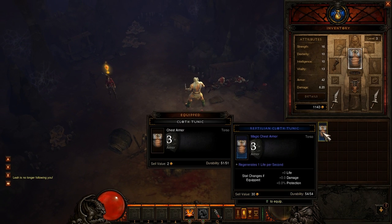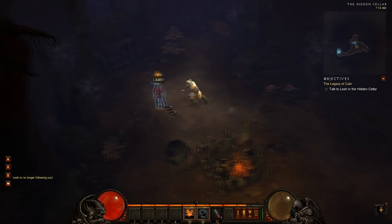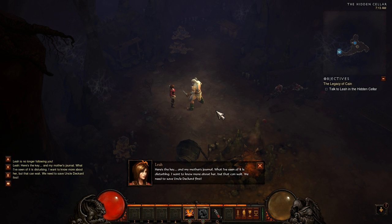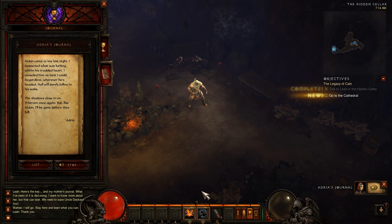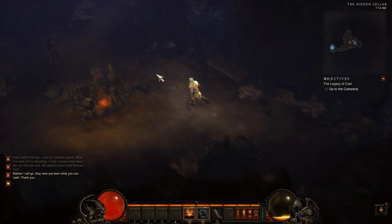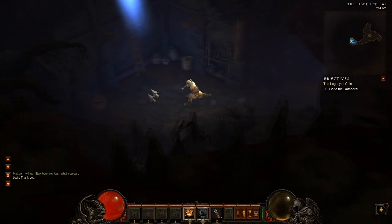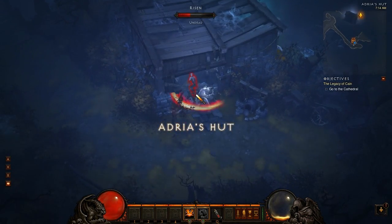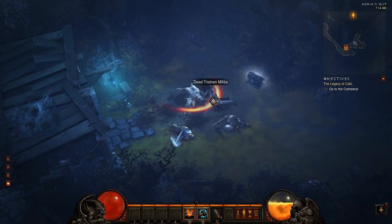Let's see what we got from the boss - some new armour, a reptilian cloth tunic which is better, so we'll wear that. 'Here's the key and my mother's journal - what I've seen of it is disturbing. I want to know more about her but that can wait, we need to save Uncle Deckard first.' Once again, when the servers become more stable I will play through this game as a different class and listen to all the lore - but for now I'm just trying to get some videos out of this. I might switch back to Bash in a second.